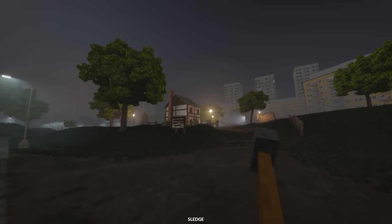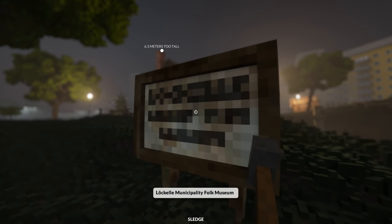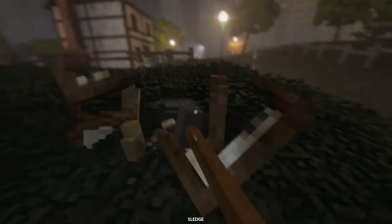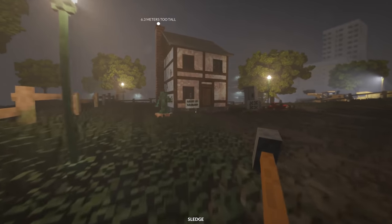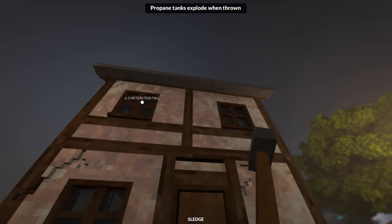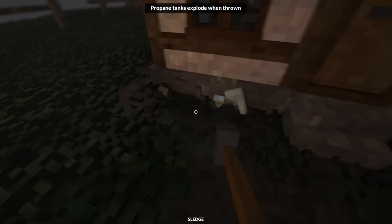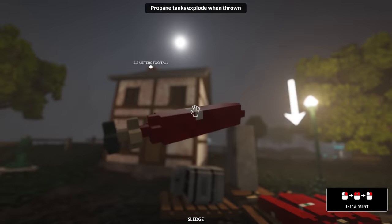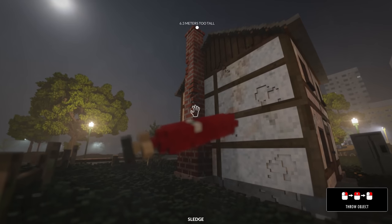Our first job - we just straight up have to demolish this building here, the Locale Municipal Folk Museum. You can even destroy the ground to an extent - oh that is so cool. This is protected cultural heritage. Should I be doing this? You know, money is money. We got some propane tanks, so we can just straight up throw this at the building. This is not good, but we're going to do it anyway.